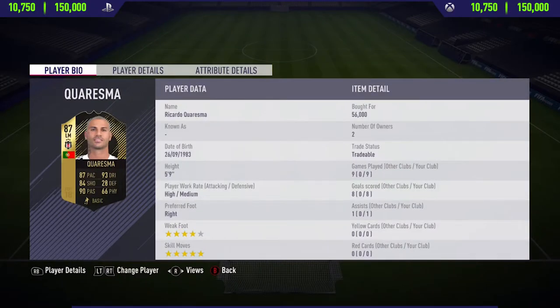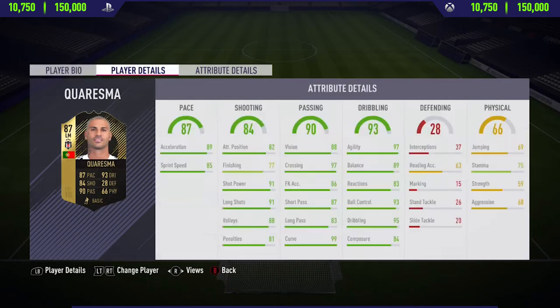Hi guys, what's up, Jason here, and welcome back to your brand new FIFA 18 player review on my channel. In today's video, I'm going to be reviewing 87 rated 3rd in form Ricardo Cresma. If you want to pick up this card and try him out for yourself, you'll have to pay anywhere between 10,750 to 150,000 coins on both Xbox One and PlayStation 4, and at the moment he's going for around 50,000 coins.